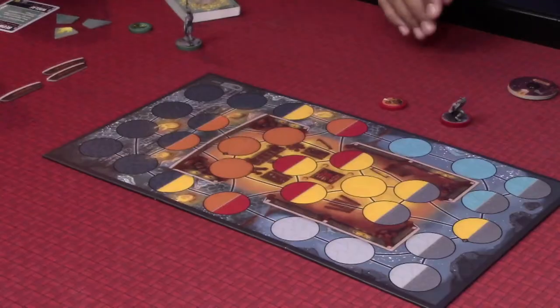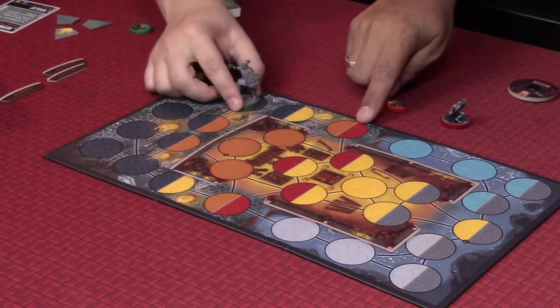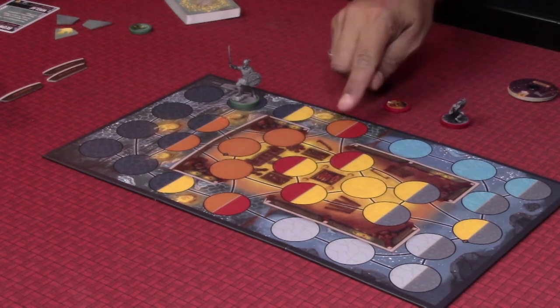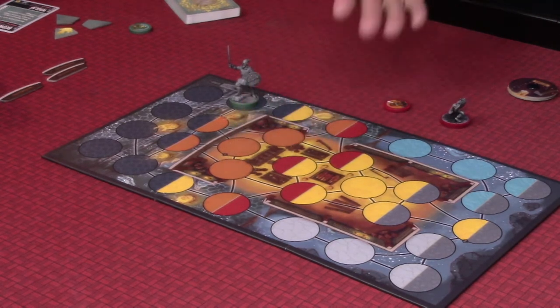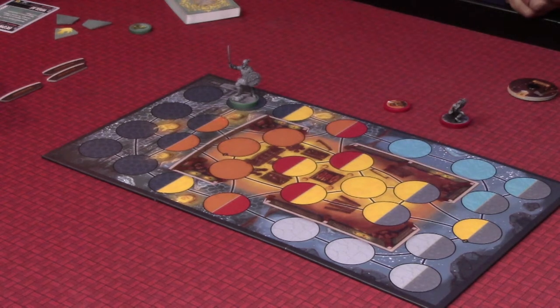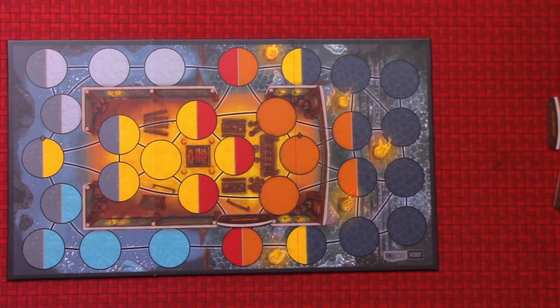We have our board on the table, so we'll get a camera angle to see the board itself. Remember that in Unmatched, spaces are considered adjacent if they have a line touching that space. Spaces are the same type if they have a matching color. You can have line of sight for range purposes to any space matching the color of the space you're in. In this edition they introduced doors — you can actually close doors in this building, which shuts off line of sight and adjacency.